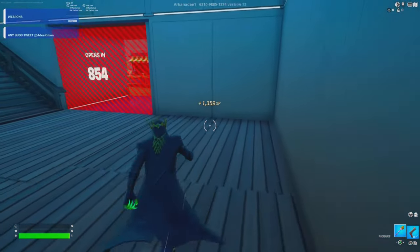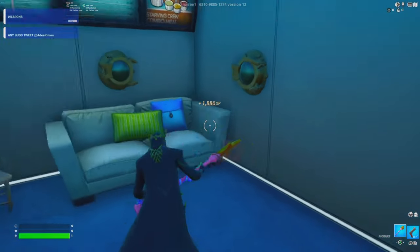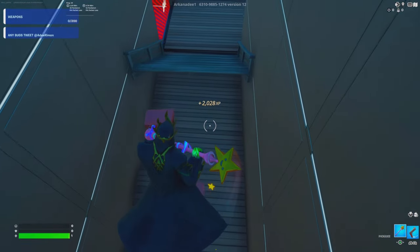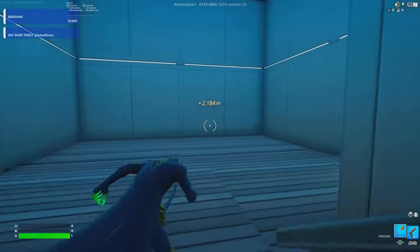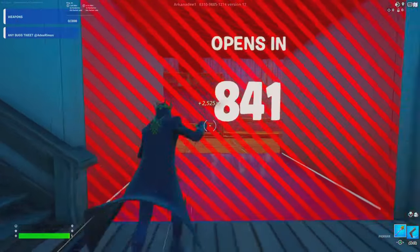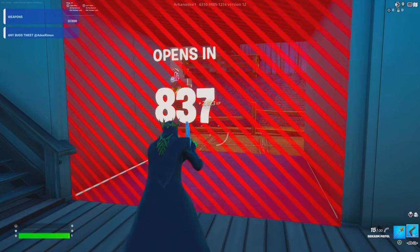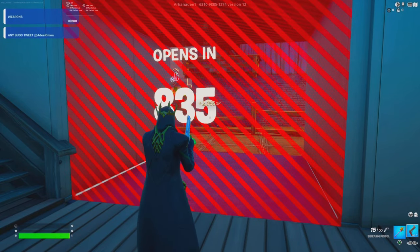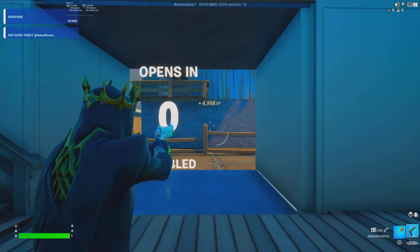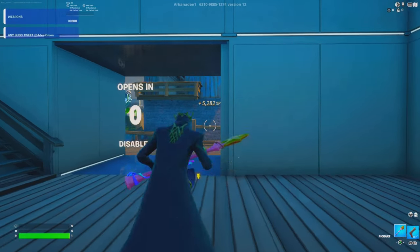You can also run around the map and sprint to get even more XP. A lot of people say the XP from sprinting is amazing, and I agree — in less than 40 seconds I got almost 3,000 XP, which is insane. I'm going to skip to the part where the timer has ended and then check out the main glitches. Just like that, the timer has ended and now we can do the glitches of today's video.